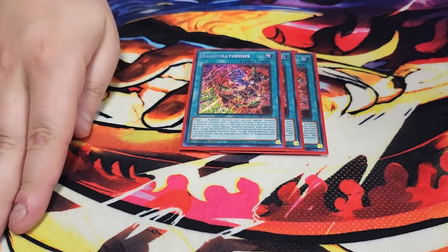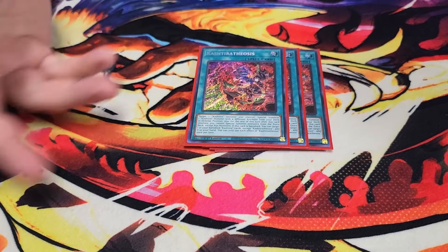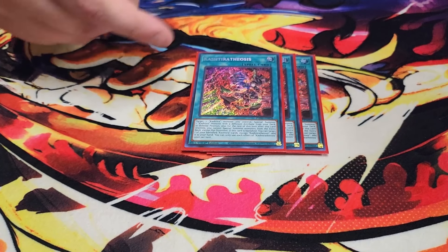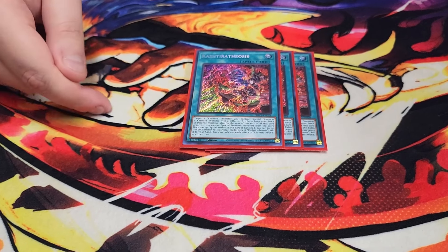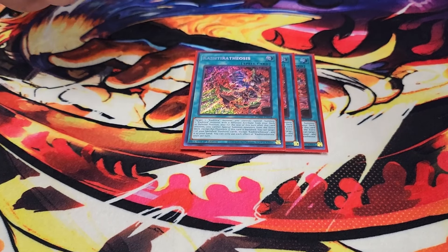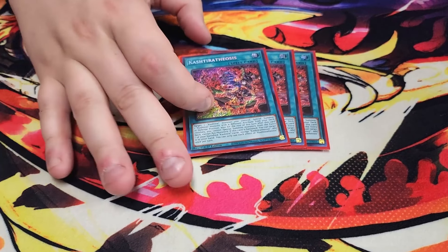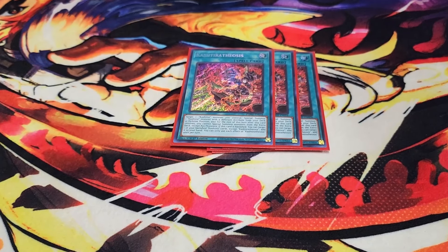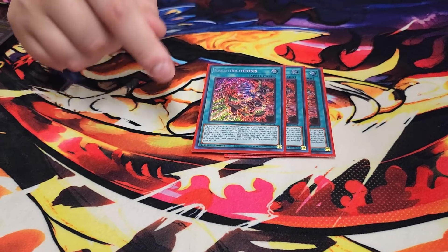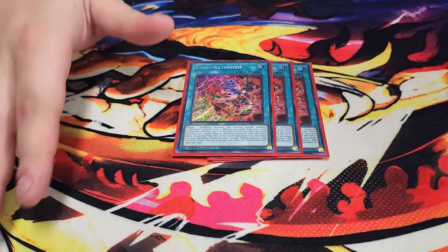We play three copies of Theosis. Theosis is insane — this card is almost like E-Telly. It lets you target a Kash Tira monster you control and special summon a Kash Tira monster from your deck in defense position that has a different attribute. So if you have Unicorn (Wind) on the field, you can target it and summon Fenrir (Earth). The one restriction is they cannot share the same attribute — for example, you can't use Fenrir to summon Scareclaw since both are Earth. This card also has the ability that if it's banished, you get to add a banished Kash Tira card from the banish pile back to your hand.